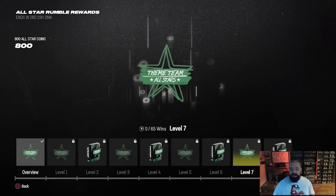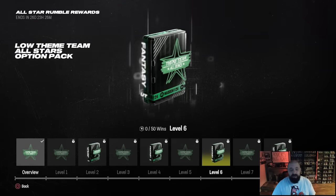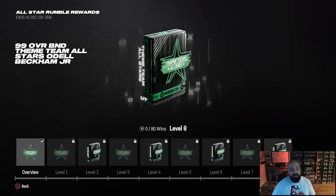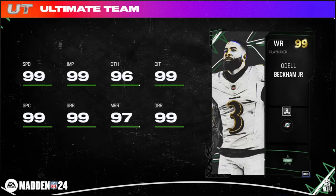There are two low Theme Team All-Stars option packs in the house rules rewards — we still don't know exactly what's in those. At 80 wins you get the 99 overall BND Theme Team All-Star Odell Beckham Jr. This is a very good free card. 80 wins seems like a lot, but these games go pretty quickly, and it's absolutely worth it especially for a no-money-spent account.